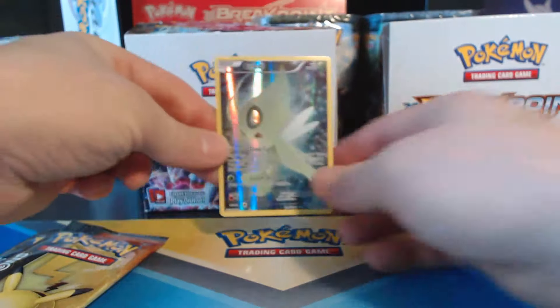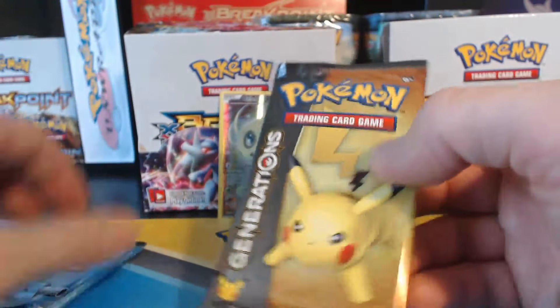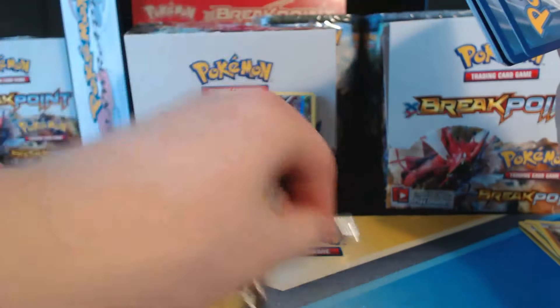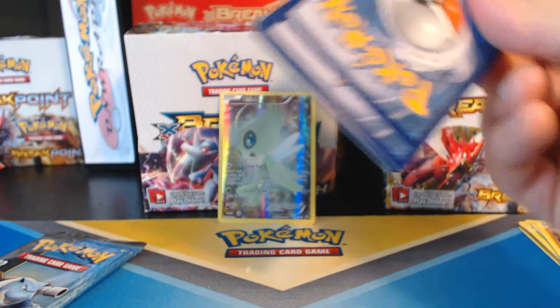Online Unlocked is behind that. Celebi goes there. So we have a Blastoise and Pikachu. Again we are shooting for Megas — we want the Mega Charizard of course, and the Mega Blastoise or Venusaur.